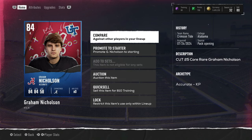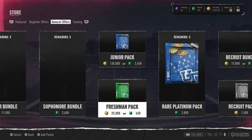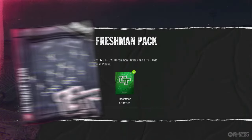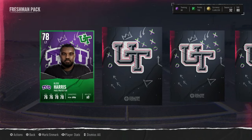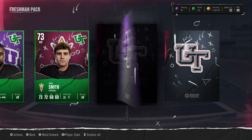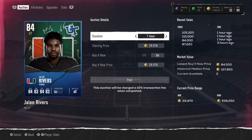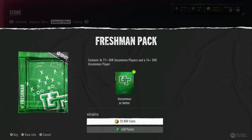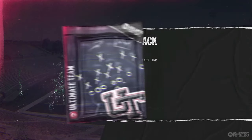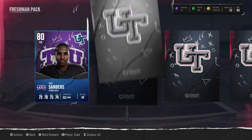That 84 goes for about 100 to 150k. That's a pretty good pull — pays for about 25% of this opening. Nice pull, only four packs in, let's go! We just gotta get a few more pulls out of this. We got a 78 and a 73, and another blue 84 left tackle from Miami. This card is about 80k, so we got about 230k — probably made about half our coins back after five packs.